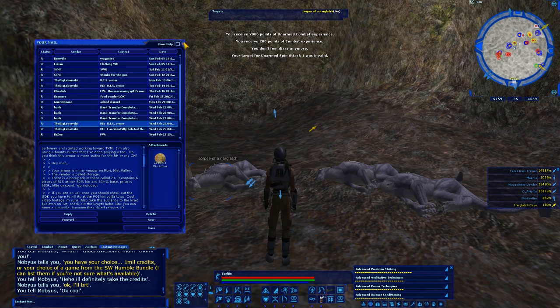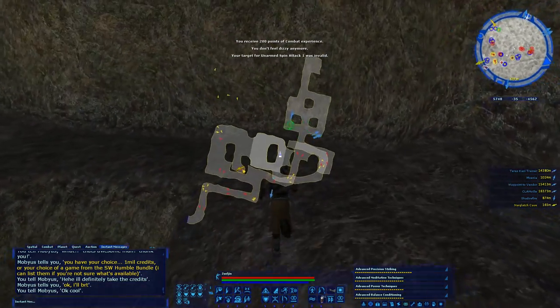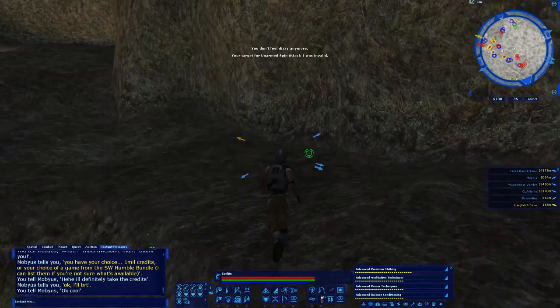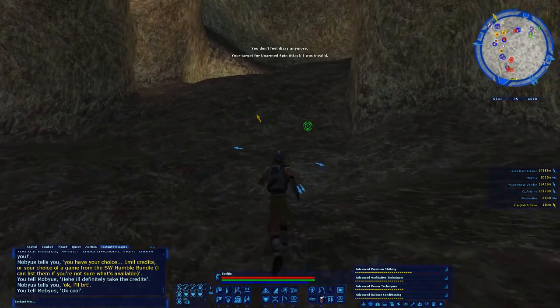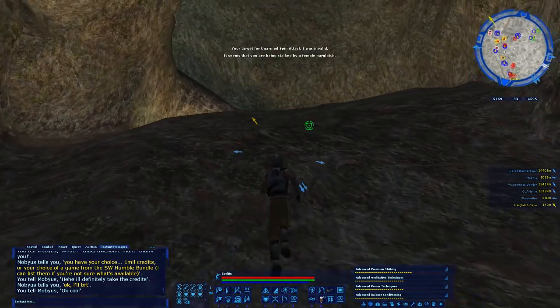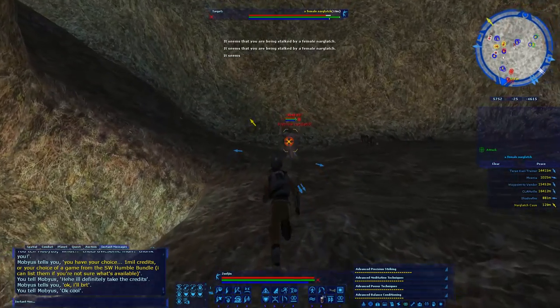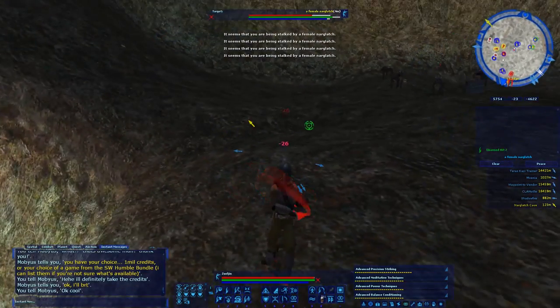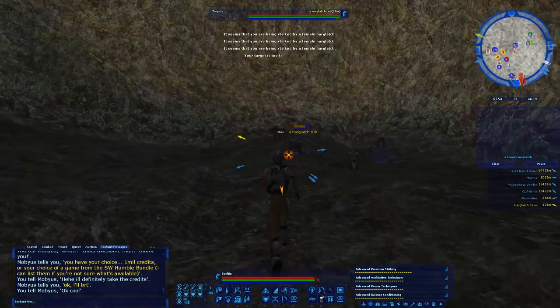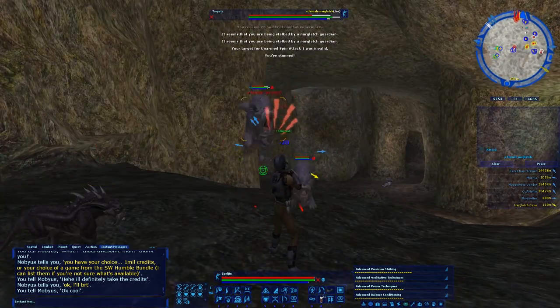I am going to be grabbing my wrist armor with my hard-earned money. I do have quite a bit of money saved up on Zul'jin — 419k — as well as almost 1.5 million on my other character, my bounty hunter. The bounty hunter has been treating me very, very good. I guess I'm going to finish up here in the Norglatch cave.